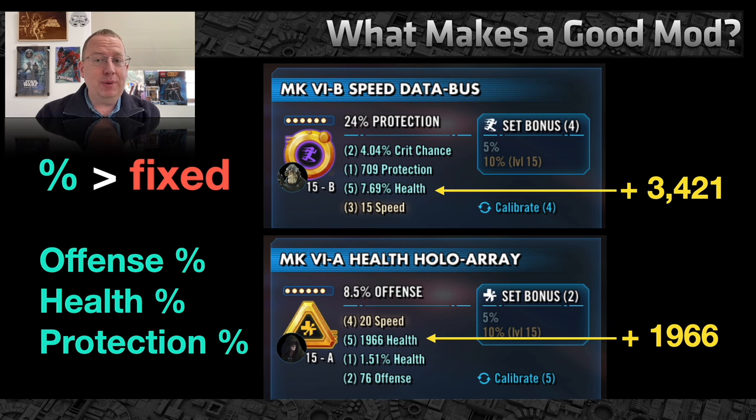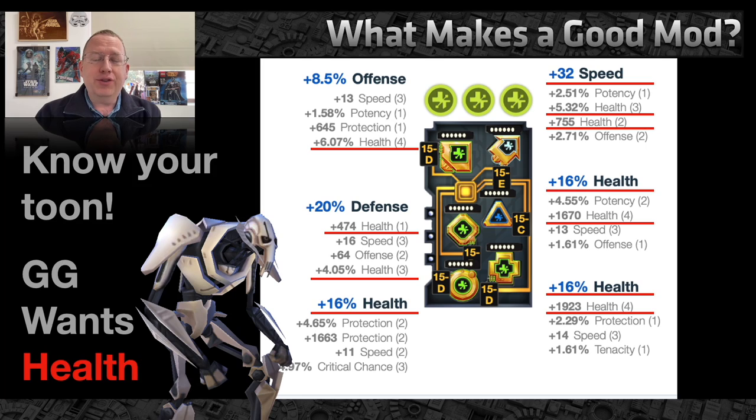Here's a quick example: Admiral Raddus has plus 7.7% health, which equates to 3,421 health, whereas a five-roll health mod on Palpatine has plus 1,966 health — that's about 60% of the health, even though it's the same number of rolls. Yes, there's an argument that if your character has very low base health then a fixed amount is better, but that's such a niche situation you don't even want to consider it. You also need to know your characters — this is what makes modding really tricky.